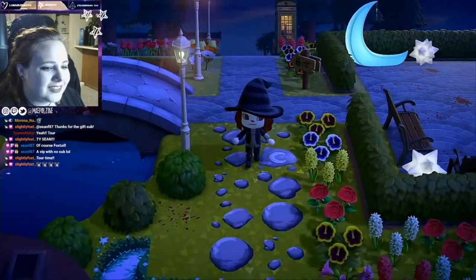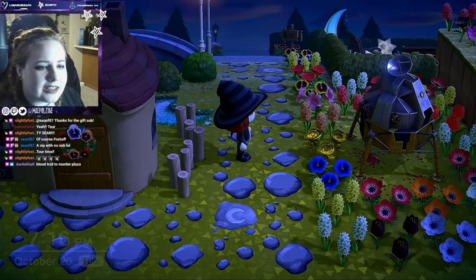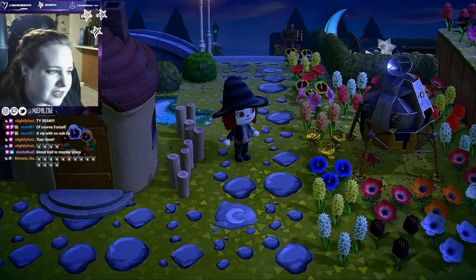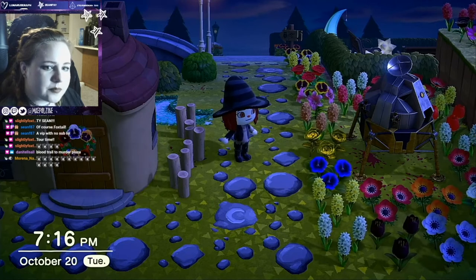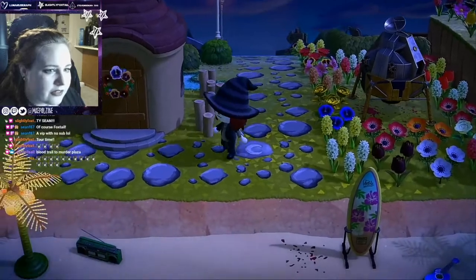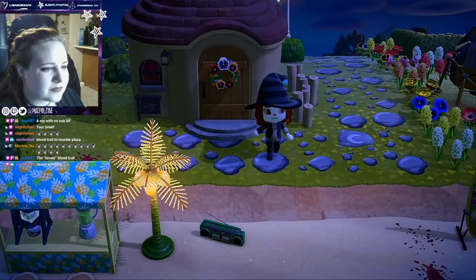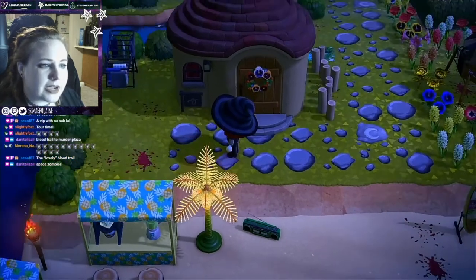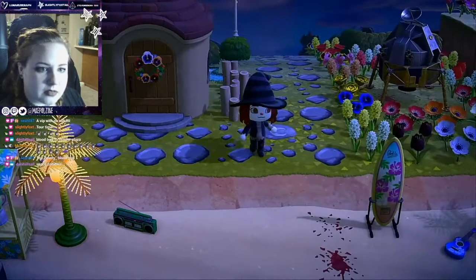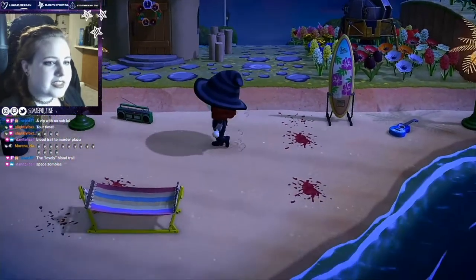We're going to go down first and we have our lunar crash landing. We don't know specifically if someone died in the crash here, but there is some blood. Fauna sweetie is the only one that lives down by the beach, and there is some blood by her house, so take that as you will.